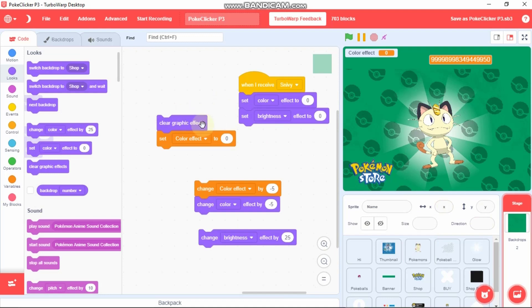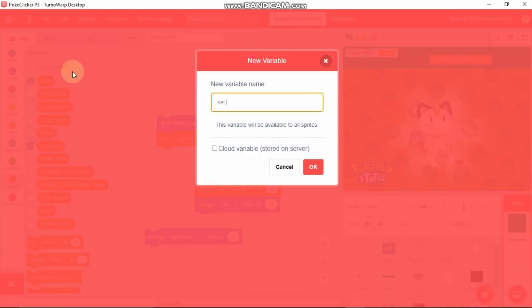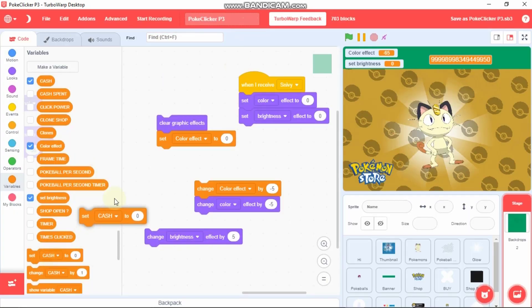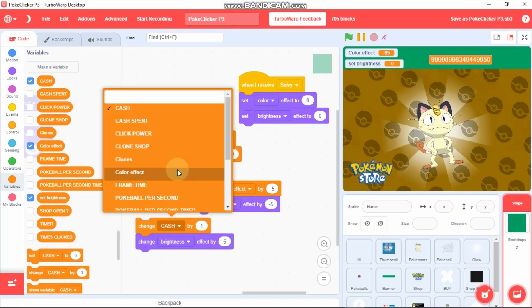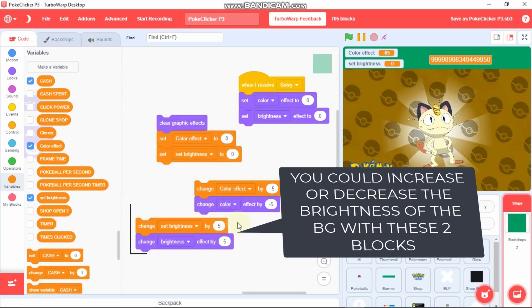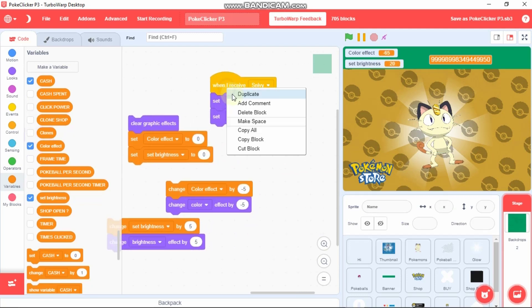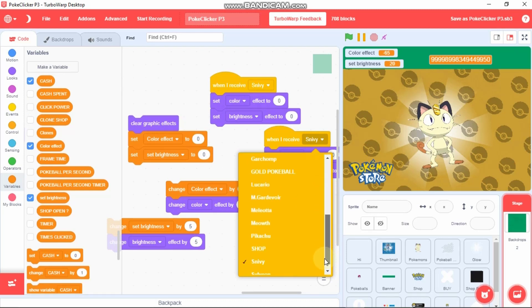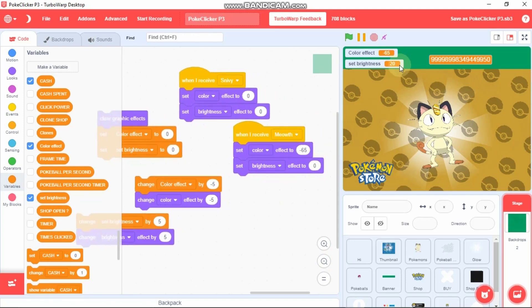Switch to another Pokemon like Meow. Set our color effect to zero and find a suitable color. I think this dark brown matches for Meow. Now let's change the brightness — make another variable called set brightness, show this, and set brightness to zero at first. Click on set brightness and you can see it's 5. Click it until we get an awesome color — I think 20 is enough. So when I receive Meow, the color effect is negative 65 and the brightness effect is 20.